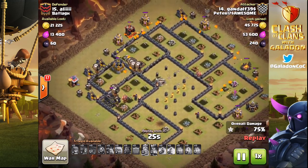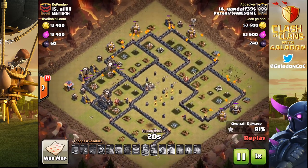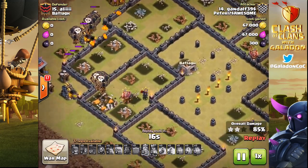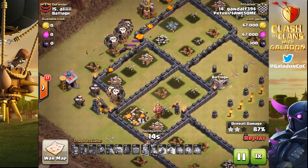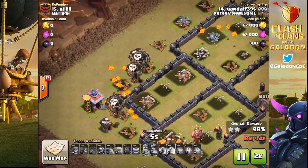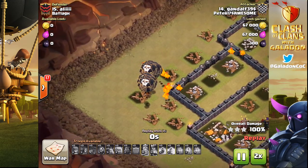I do like the addition of the haste spells here to help hasten the balloons across the dead zone area. It's not so much the time it takes as it is the damage they can experience while traveling those areas. As you saw there, the X-bow was set to ground and that is a huge disadvantage for this base — not a great idea for any attempt at an anti-three to set it to ground at Town Hall 9, when the attacker can just go air. Gandalf wrapping up a solid Town Hall 9 three-star against a dead zone base.